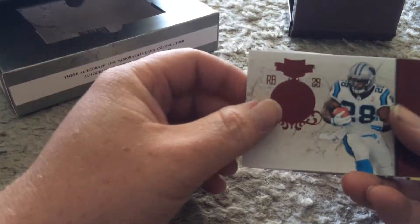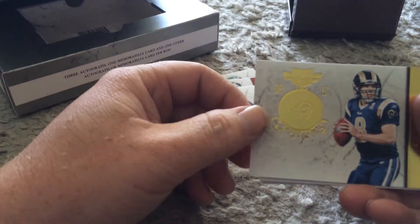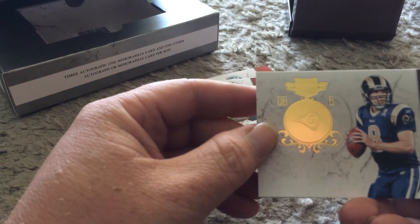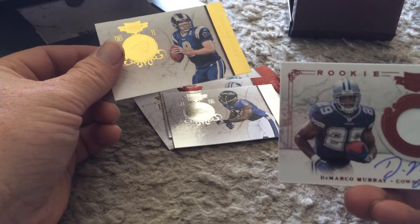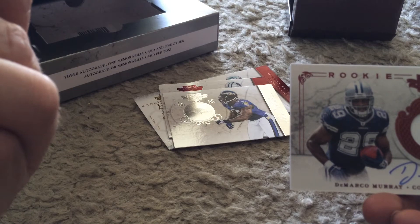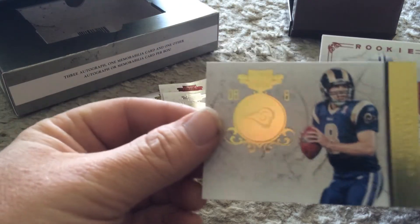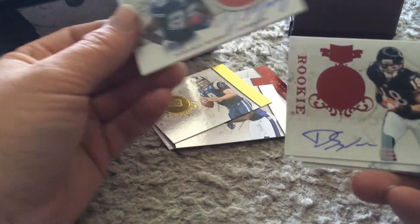I'll just go over the hits. There's a gold Sam Bradford. A DeMarco Murray Patch Autograph — that's nice. The gold Stafford is 9 of 50, just missed his jersey number.